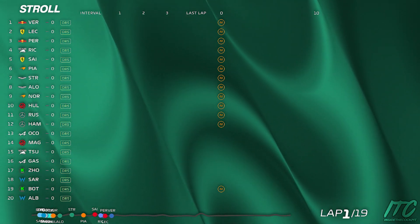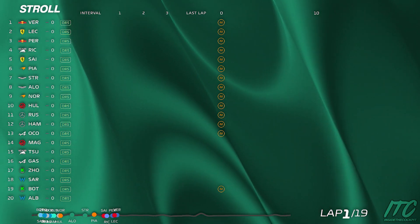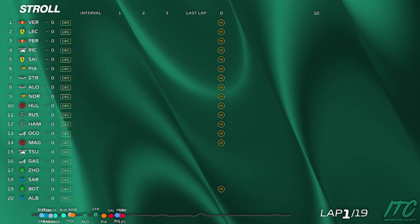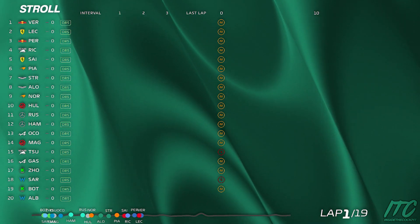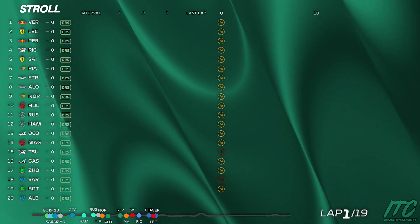So try and get a big stop before Turn 1 if you can, but then build a gap in Turn 1. You can aim to lean on tyres through Turns 2 and 3. You can do some high speed weaving before Turn 4. We'll get a 50 metre lift before Turn 4, but then we can lean on tyres. So lean on tyres now.